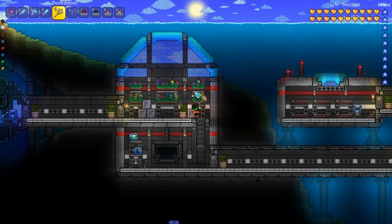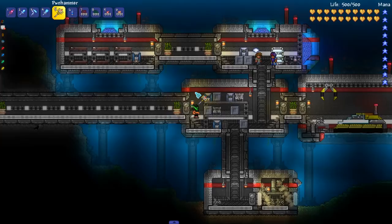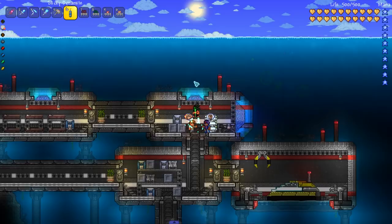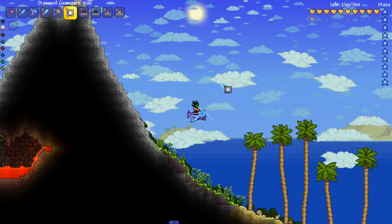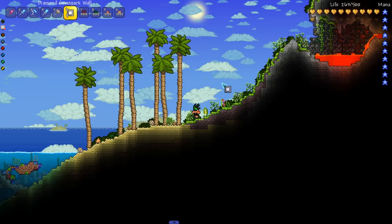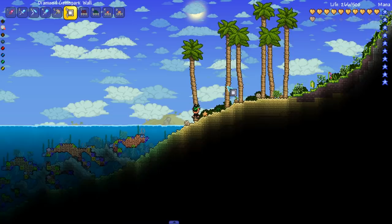Greetings Terrarians, Chaos here. Last week I was working on building a research facility and I had created a coral reef on the other side of the island. During that video, I mentioned that I wanted to make a tutorial on how you could create this reef yourself, so that is precisely what we're going to be doing today. In case you missed the video last week, and if you are interested in seeing how this island and the structure was built, I'll leave a link to the previous community day video in the description below, so be sure to check it out.